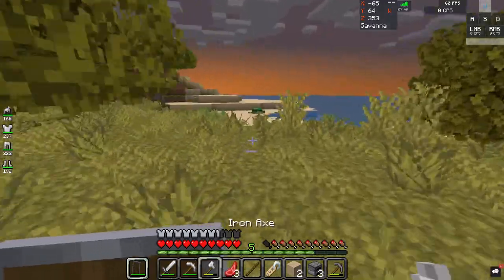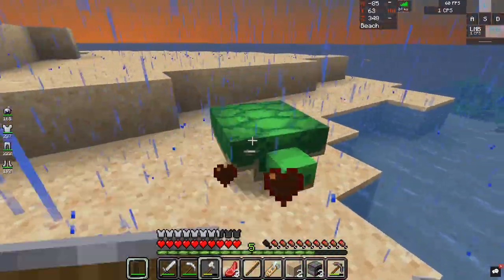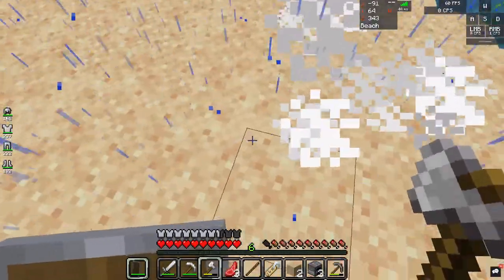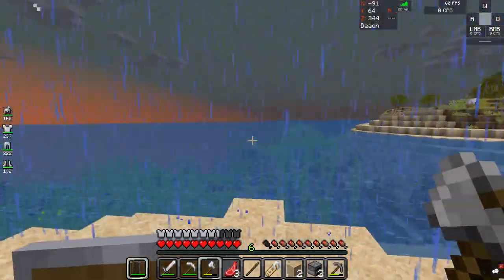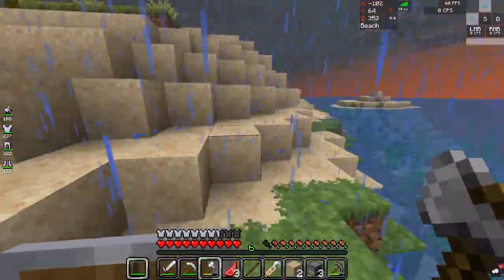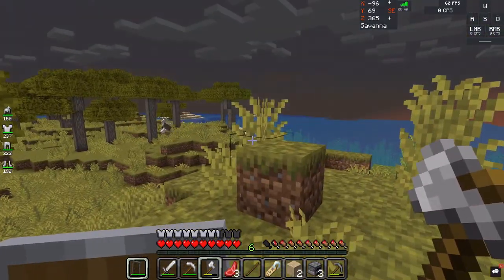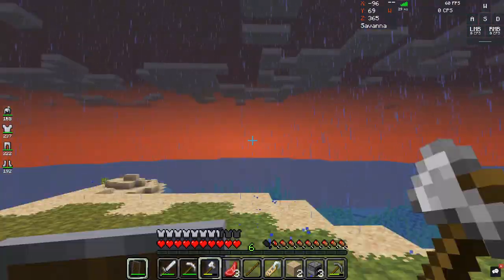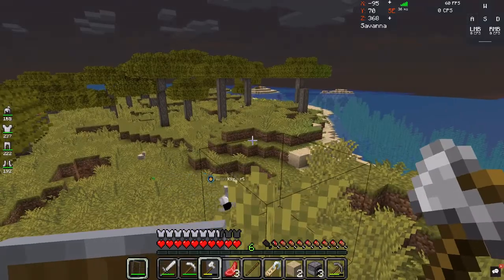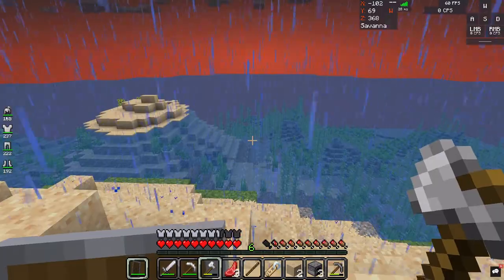Oh, a turtle. What happens if we kill a turtle? I got some sea grass. Where are you right now? I see you — I see you. I'm on the island, so there you are. Let's go this way. Did we come this way? I don't think so — we came from that direction behind you. Let's go this way, whichever way.